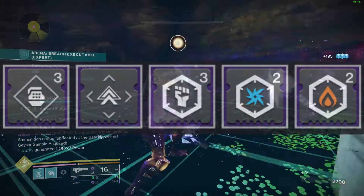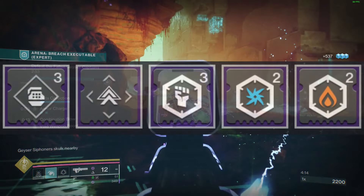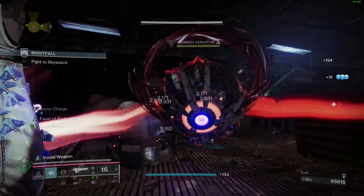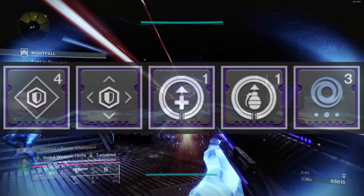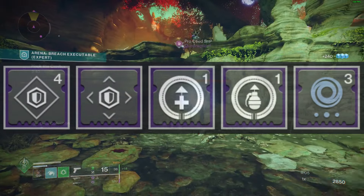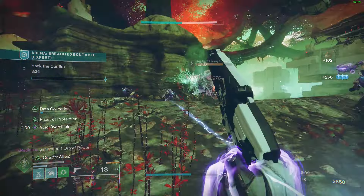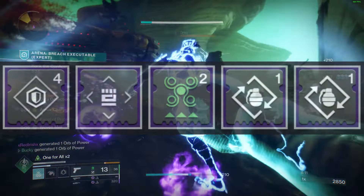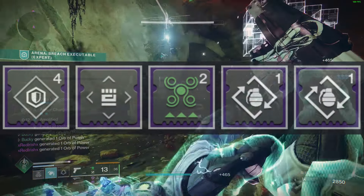Chest will be Melee Damage Resistance, since you will be in a lot of enemies' faces, and elemental damage resistances against enemies you are fighting. Your legs will be Recuperation — picking up an orb of power heals you — Innervation — picking up an orb of power grants grenade energy — and Void Weapon Surge — picking up an orb of power grants a damage buff to your Void Weapons. And lastly, your cloak will be Powerful Attraction — dodging picks up nearby orbs of power — and Double Bomber — dodging grants you grenade energy.